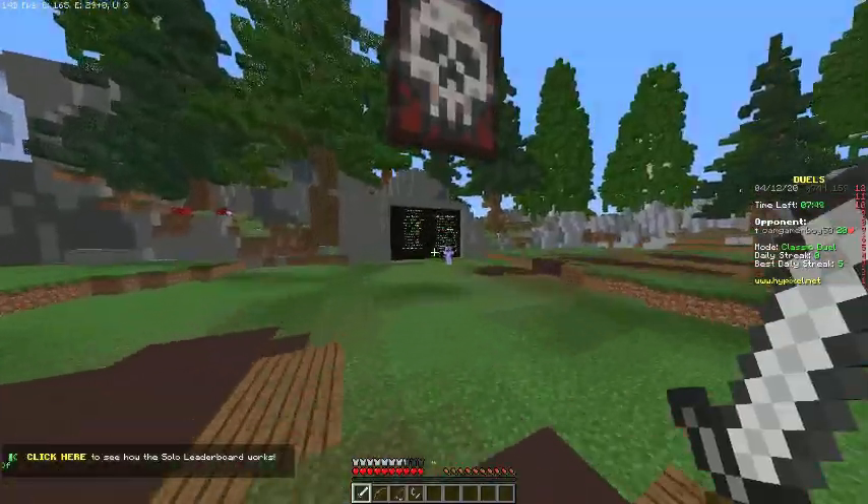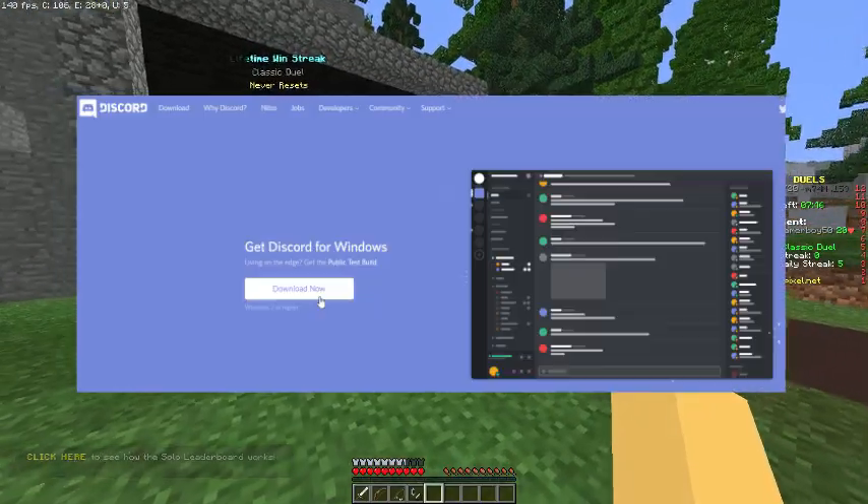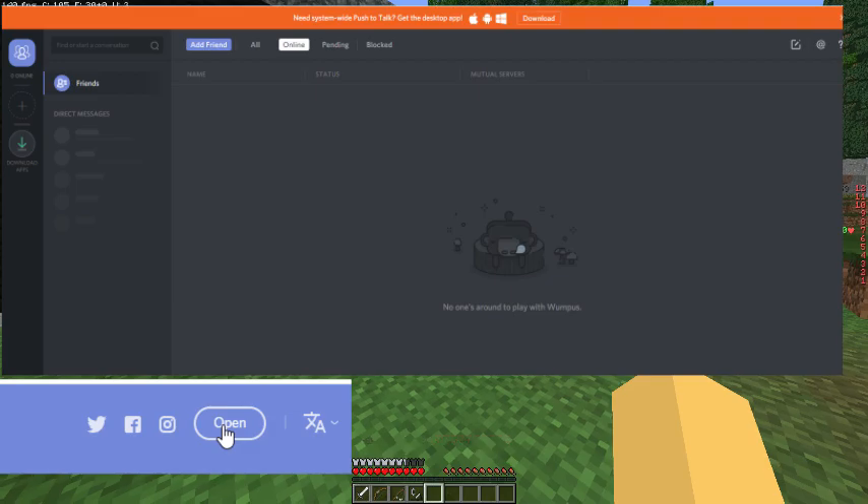The first way, if your computer isn't too slow, is to use Discord. Just download Discord in a few simple steps, or just use it in the browser if you're lazy.